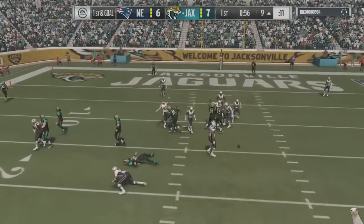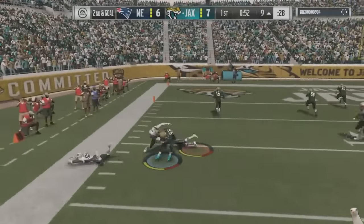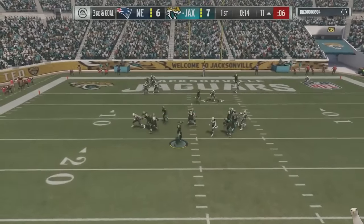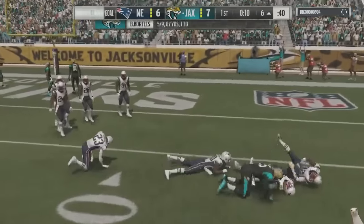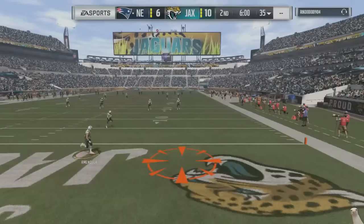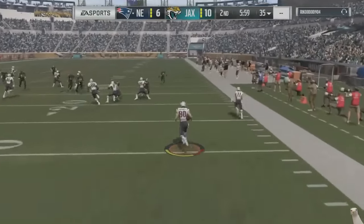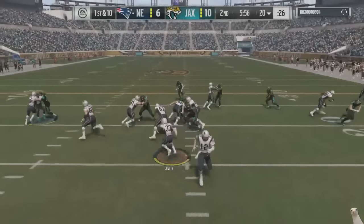We send a little pressure and force an incomplete pass. He goes back again with the wide receiver swing and we stop it. Third and goal, we need a big defensive play — he goes to the drag route but we lock it up after only a handful of yards. He settles for the field goal putting him up 10 to 6. What sucks is we're down 4, so now a field goal doesn't tie the game because we missed the PAT.